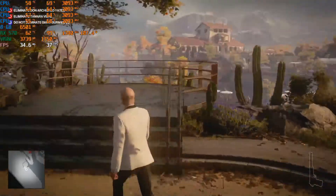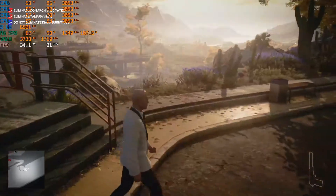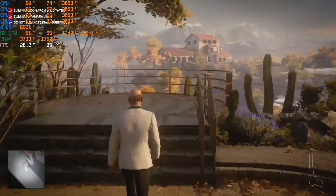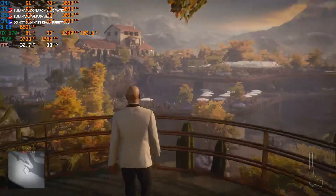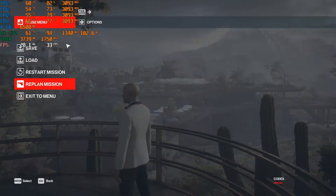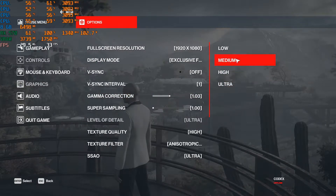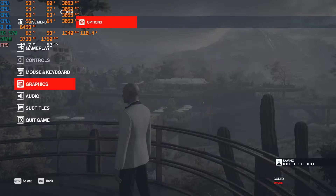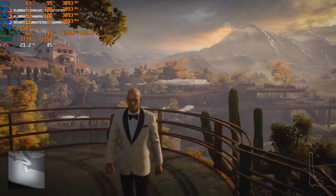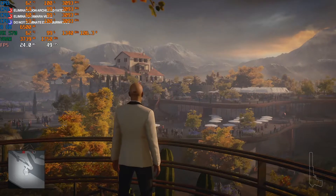The level of detail option in the graphics settings is very taxing on the GPU — it takes a lot of GPU horsepower to keep that specific setting on ultra. To fix this, just go to the options menu, graphics, and set level of detail to high or medium. I'm going to set it to medium, and we are now around 45-46 fps even when looking towards that villa. So the level of detail option is very taxing on the GPU.